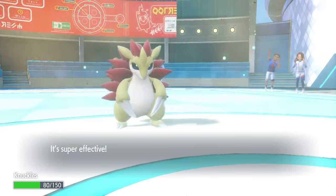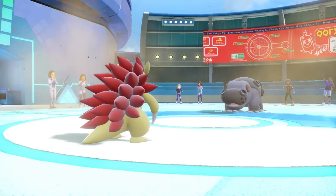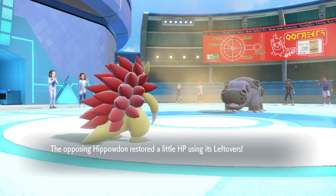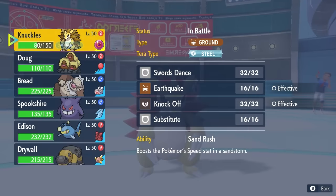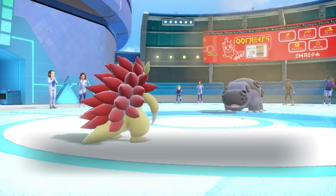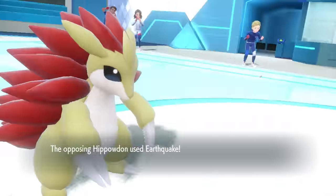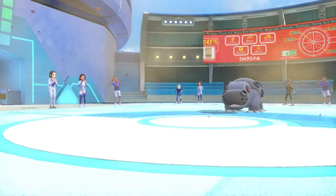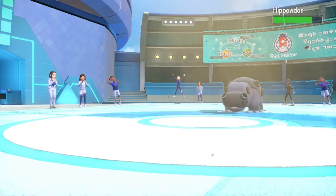Turns out they actually go for Ice Fang, which does less than half, but turns my Sandslash into a Sandy Popsicle. I'm just frozen in time — the freezes always come when you least expect them. I decide to see if I thaw out on the first turn, but no, I'm deeply frozen, which allows them to go for Earthquake. With the stab, that's definitely going to kill the Sandslash. Definitely a bad play on my end — I probably wasn't going to get up a sub in a Swords Dance against this thing, but with Sandslash, sometimes you just got to try some shit.